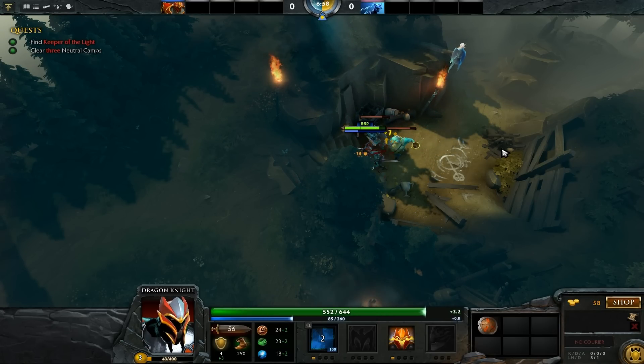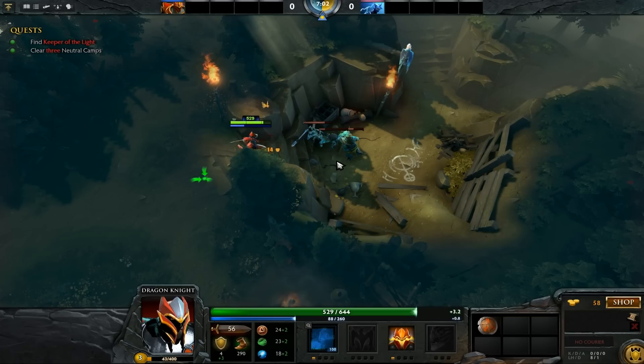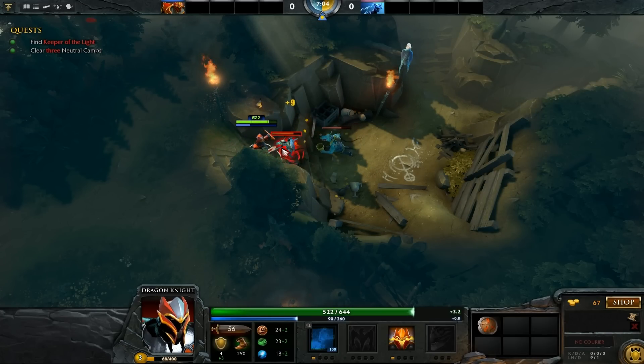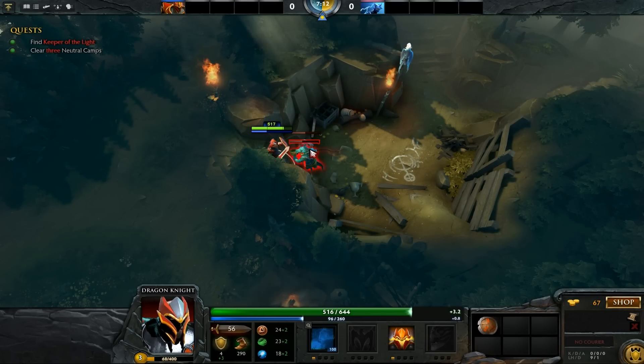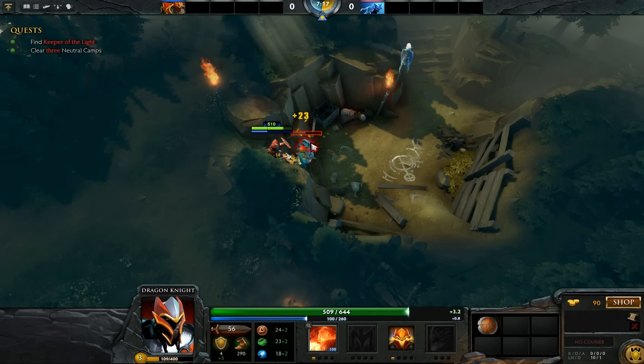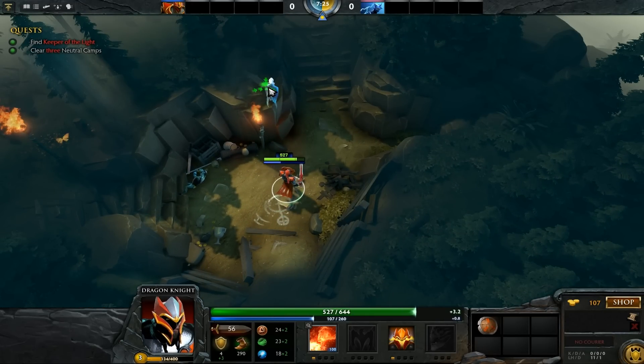I'll level up my passive — Dragon Blood. If you haven't, check out my Dragon Knight guide. It's decent, it's a good way to get to know Dragon Knight, but of course everybody has their own preferred play style. I started with Dragon Knight and I loved it. I'm saving my mana now because there are probably more creeps somewhere.